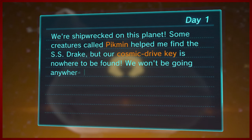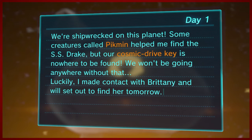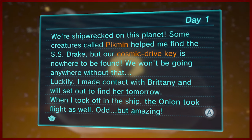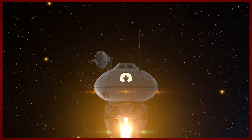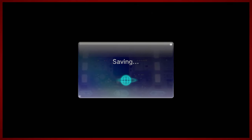So I can read these — as I have learned to be literate. 'We're shipwrecked on this planet. Some creatures called Pikmin helped me find the SS Drake. But our cosmic drive key is nowhere to be found and we won't be going anywhere without that. Luckily I made contact with Brittany and we will set out to find her tomorrow. When I took off in the ship the Onion took flight as well — odd, but amazing. Signed, Alf.' It's kind of a little captain's log, although Alf is not a captain, so it's more like a cadet log.